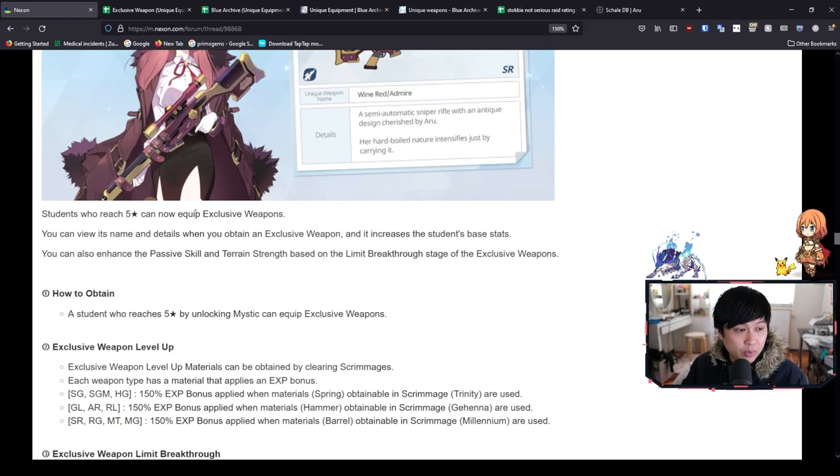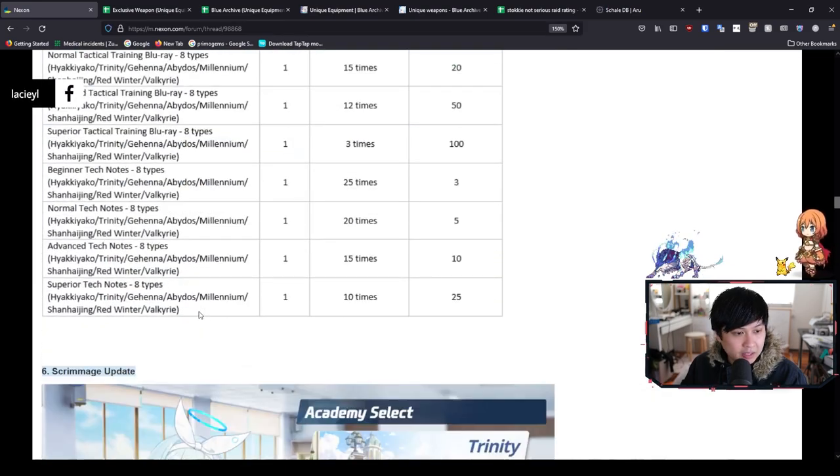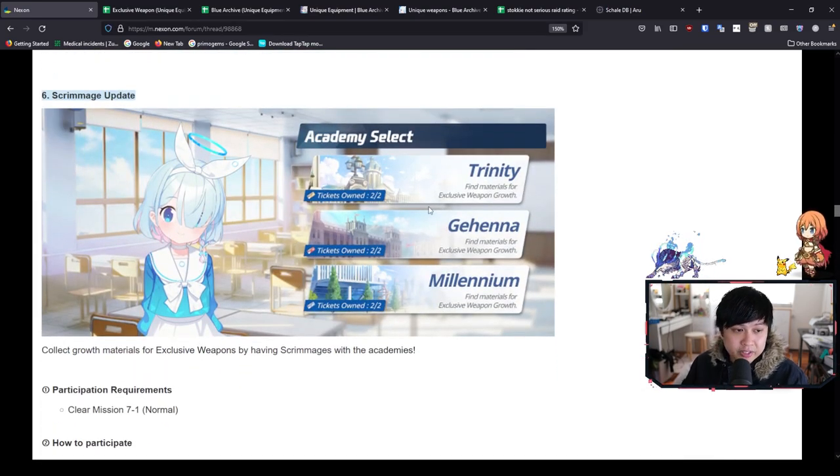After that, what we have is a new game mode called Scrimmage — Trinity, Gehenna, and Millennium. It is very much like your bounties, where you go in and kill a bunch of things, and then you get some growth materials that are used for your exclusive weapons. You can also see that it is using the ticket system, same as the bounty. So yeah, you just got to do it — it is kind of time gated, so don't forget about this.